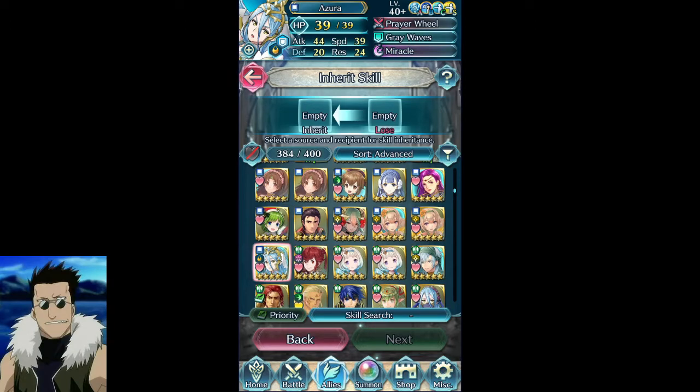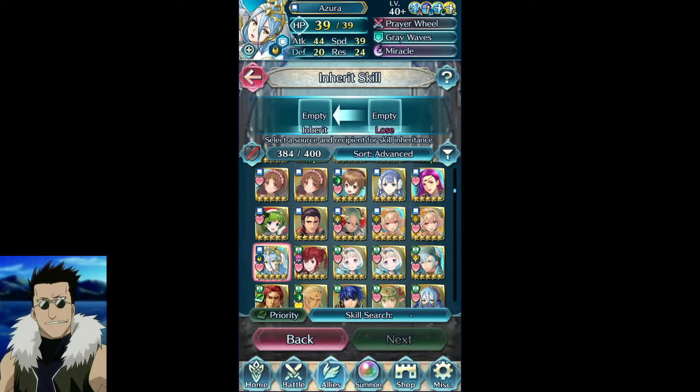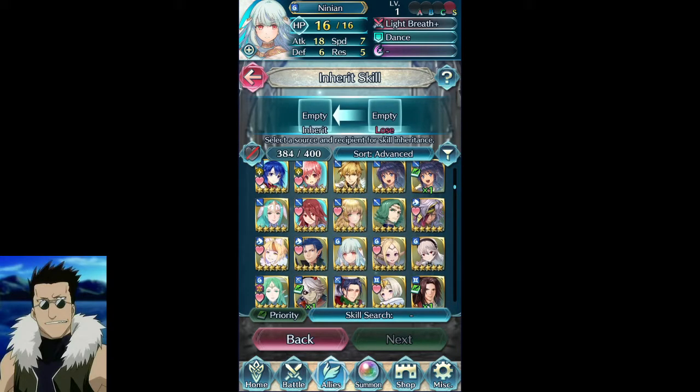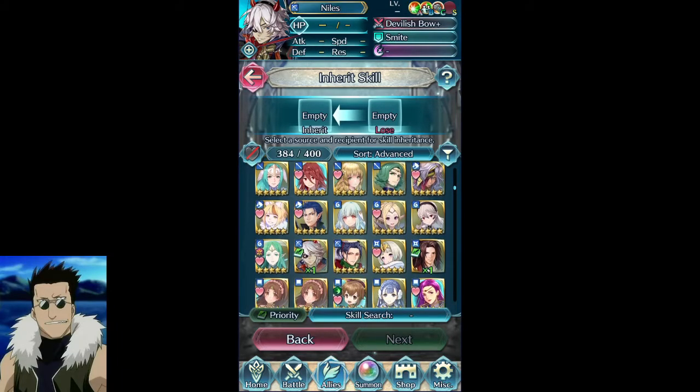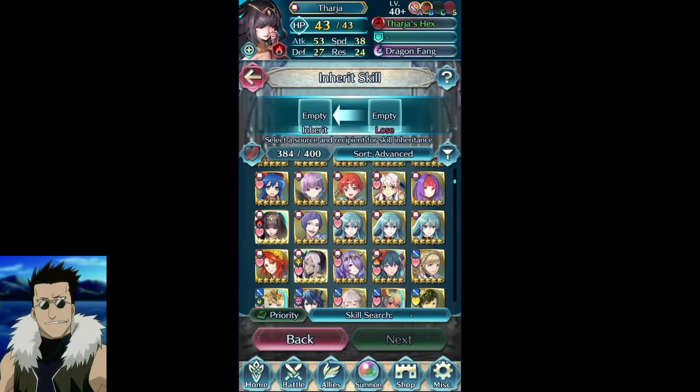If she gets like a Fortify something four, she'll give out plus seven to all stats, and the Bonus Doubler will give the same effect as Attack/Speed Push 4 without the health reduction penalty. But Azara doesn't have that skill right now, and with Brave Lysithia I can get both the Lull and the Push in one swoop. I'd rather not waste a Bonus Doubler on that, though, since Bonus Doubler in general doesn't have a whole lot of uses.